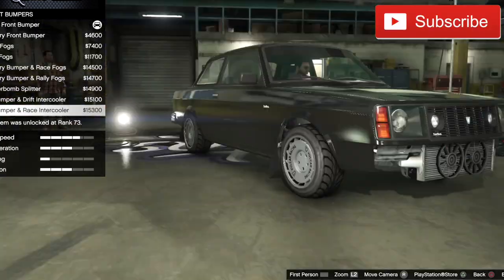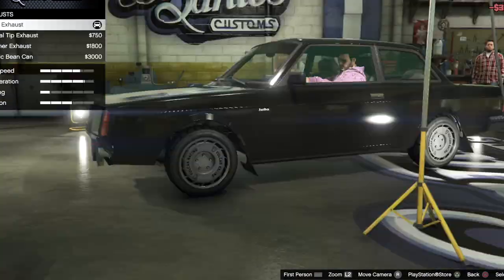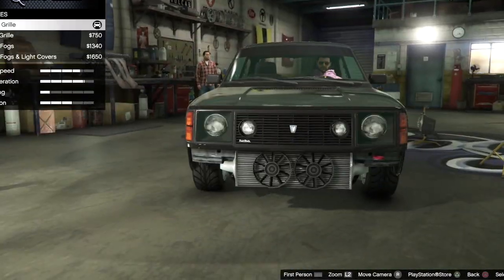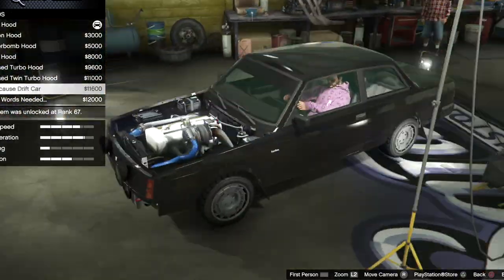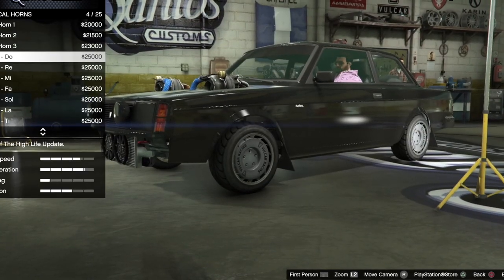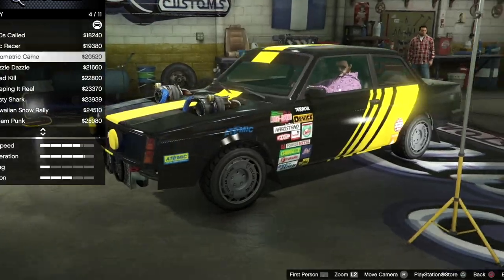Alright, go to the bumper. Get that intercooler going on over there — I think that's what we're going to do. Get that big exhaust going. Let's get those covers on the headlights. Oh, look at that engine. Oh my God. What are we going to do here?